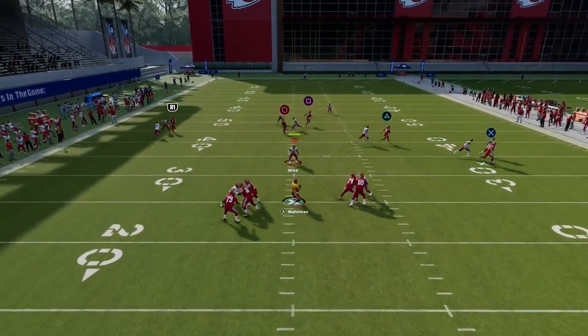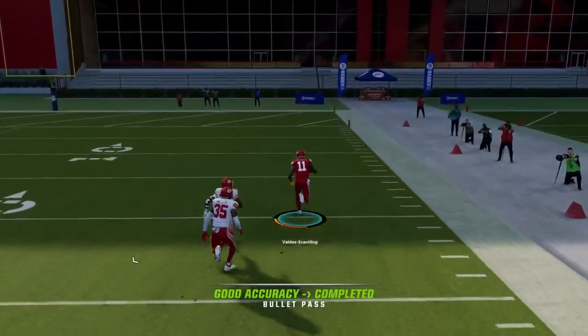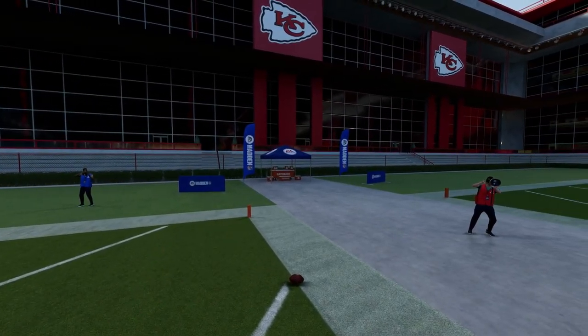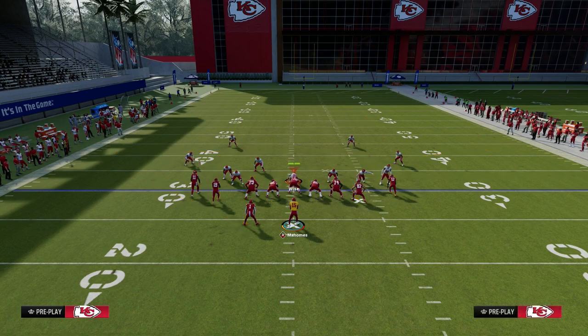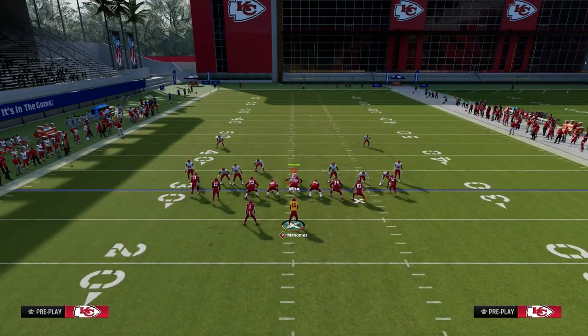First and foremost, one of the best routes in the game is this little sharp post to Marquez Valdez-Scantling on the post-wheel drag. It really is the whole entire reason why the Cincinnati Bengals offensive playbook is as good as it is — because of this one route out of post-wheel drag. It really does complete the playbook, and it's the whole reason why you would want to run Cincinnati in general.